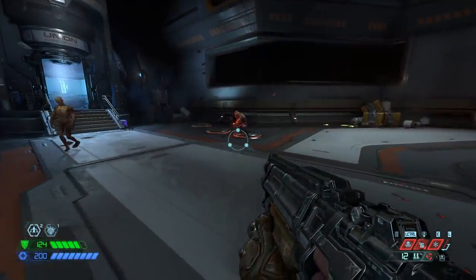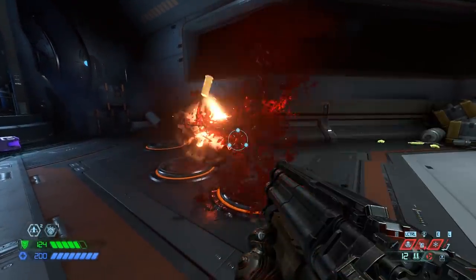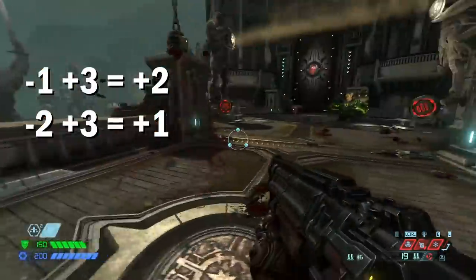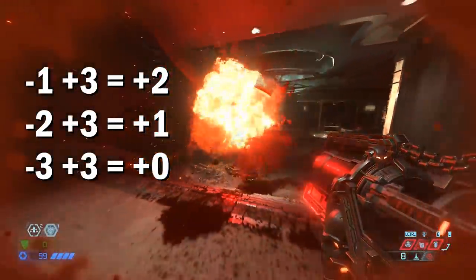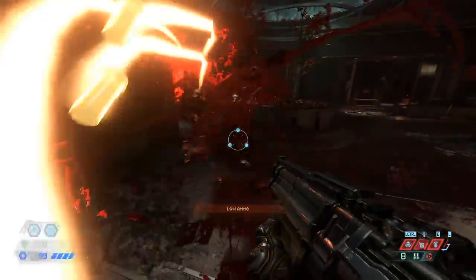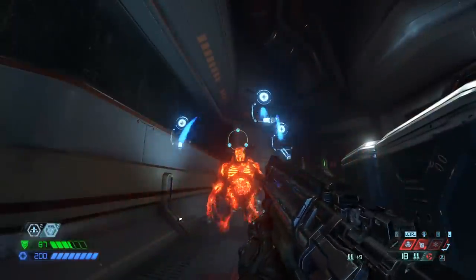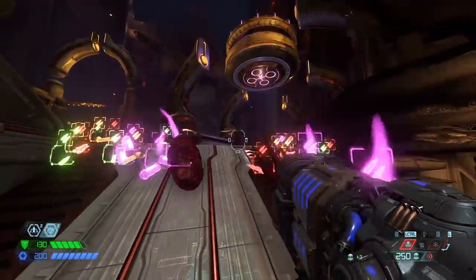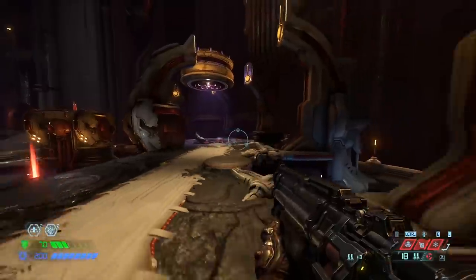How does this relate to the full auto mod? When you kill a normal fodder enemy with the mastered full auto, it returns three bullets to you. This is pretty nice because if you use one bullet, you go up by two; if you use two bullets, you go up by one; and if you use three bullets, it cancels out and it's like you killed the demon for free. But Heavy Demons actually return six bullets — here you can see a Whiplash returning six bullets to me, and a Mancubus too. Super Heavy Demons return a massive nine bullets. The Maker Drones require three gas points to kill, like a heavy demon, but return only three bullets when killed by the full auto, like a fodder demon.